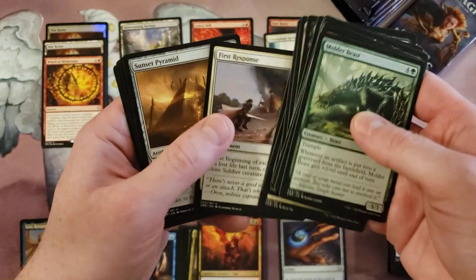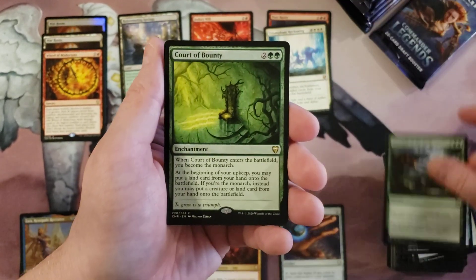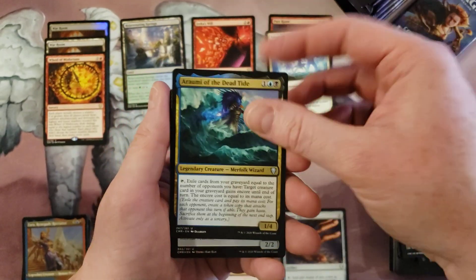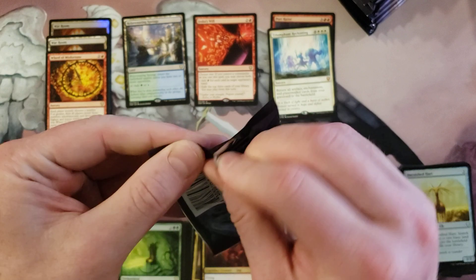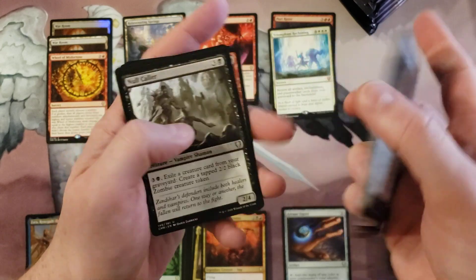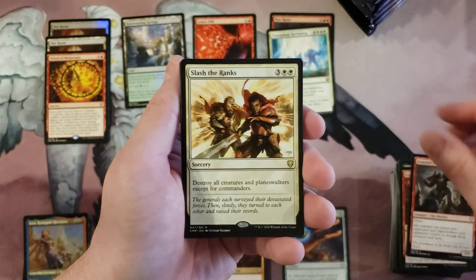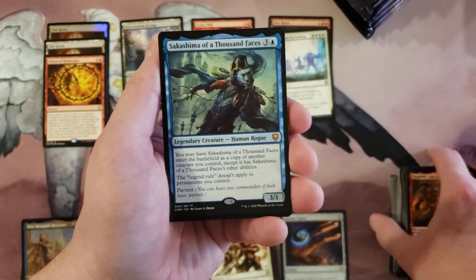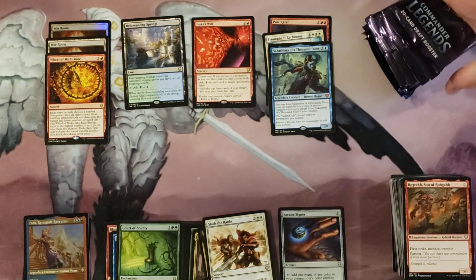Headed there — population: us. First Response, Sunset Pack Strength, Court of Bounty, Glacian, Ramirez of the Dead Tide, and a foil Burnished Heart. Last pack in the middle row — we are not doing well here, folks. We're doing a little poorly, a little sad. Explosion of Riches, Frenzied Brute, Slash the Ranks, Ragroth Son of Ragroth — hey, Sakashima! Thankfully you have shown up, you're a blessing in what has been trending here.